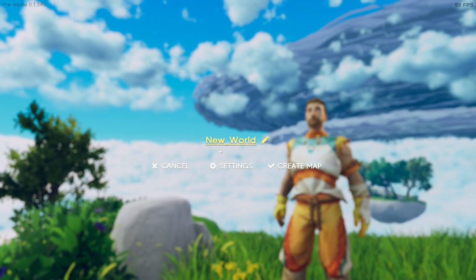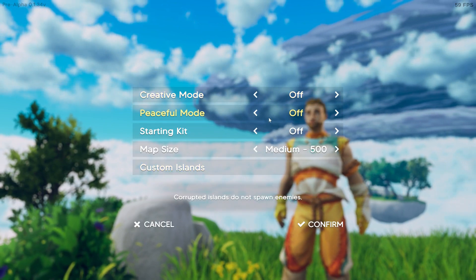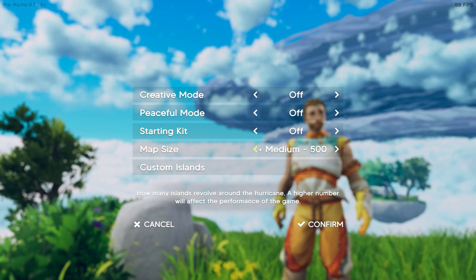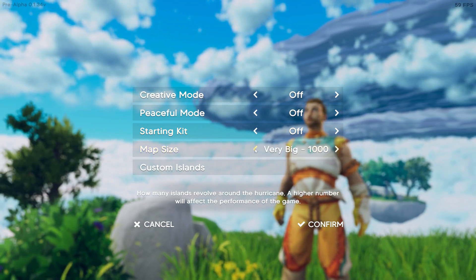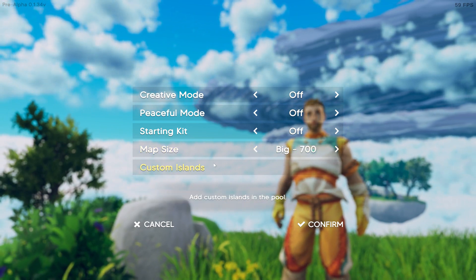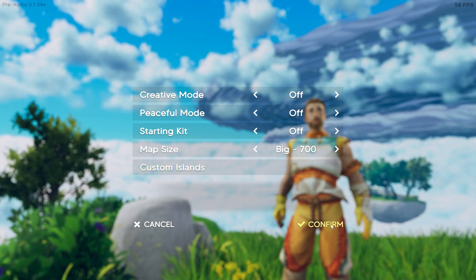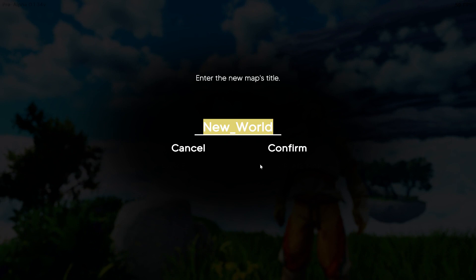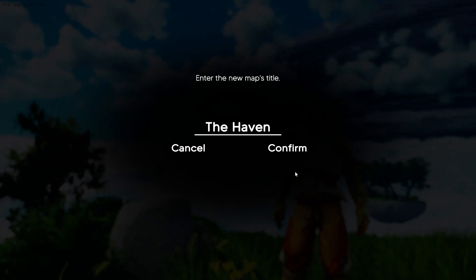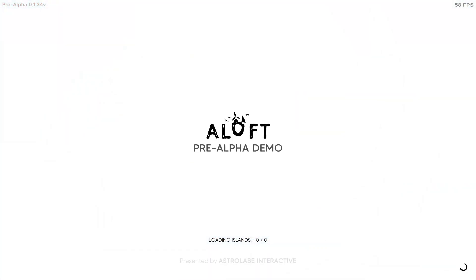When you start your game on your new map, there are a lot of settings. You've got a creative mode, a peaceful mode, you can add a starting kit, and you can change your map size based on how well your computer can handle it. These refer to the number of islands around the hurricane, so that's kind of neat. Custom islands — you can build your own islands, but that's not really implemented yet, so we're not really going to look into that. We'll name it the Haven. We'll see you on the other side of the loading screen.